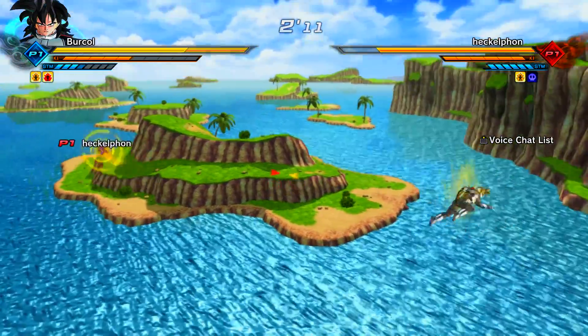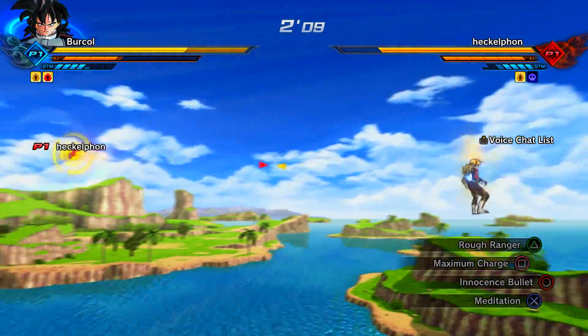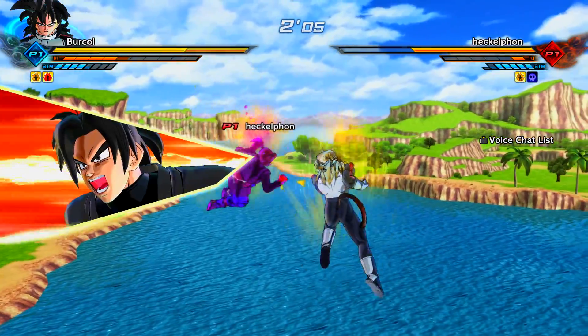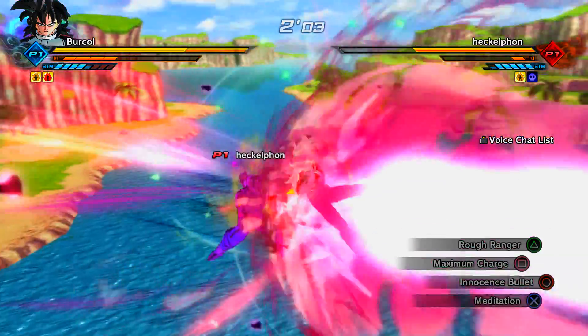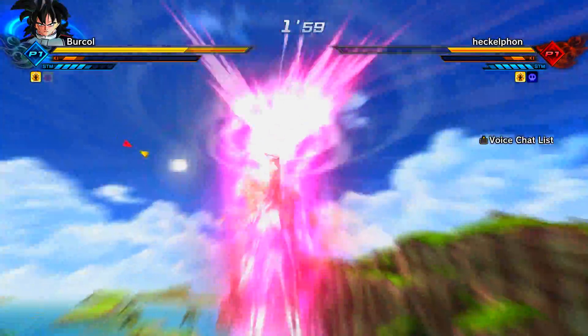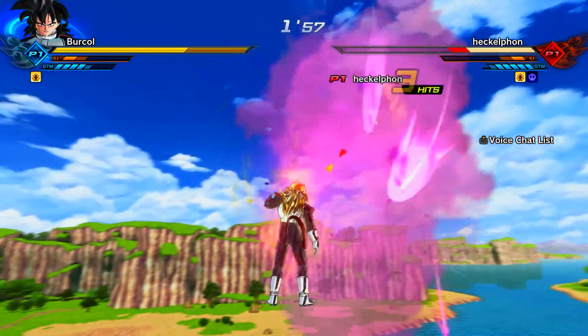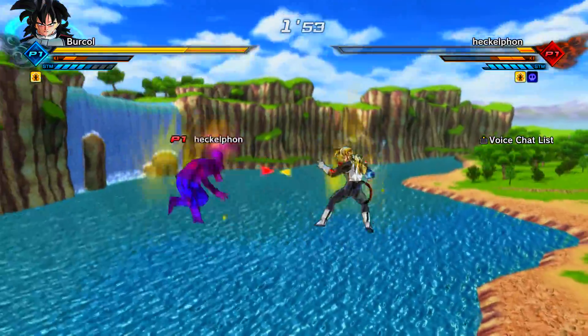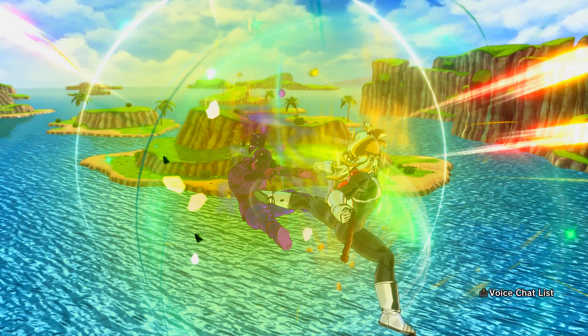These fights are going to be a mix of both with and without messages, and with and without limitations. For my Super Soul, I have the Elder Kai Super Soul. That, combined with Meditation and Super Vegeta when I transform, means I will constantly recover health — which on this build you need, because if you have low health and your opponent goes out of bounds, you'll need a way to recover.